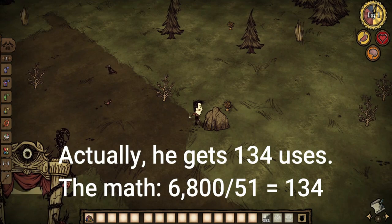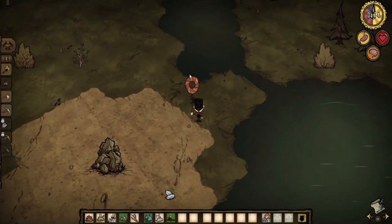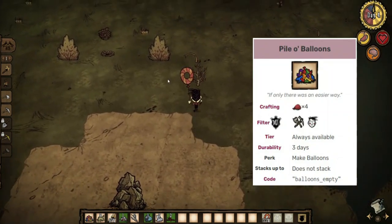He can also manipulate his sanity quite easily since it's so ridiculously low. His main upside is his ability to craft balloons at no cost other than 5 sanity, as long as he has the pile of balloons item in his inventory.